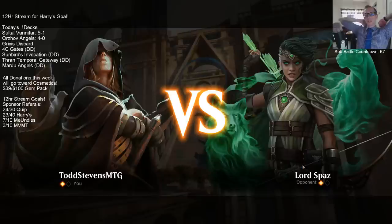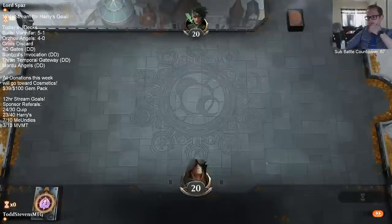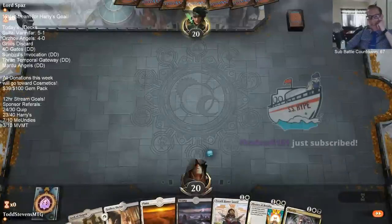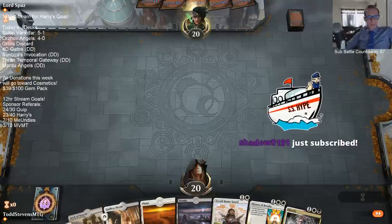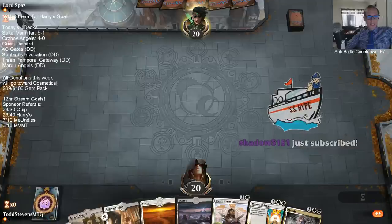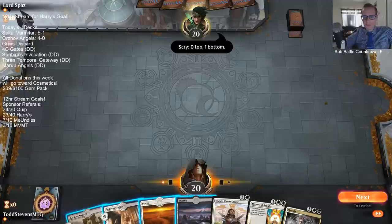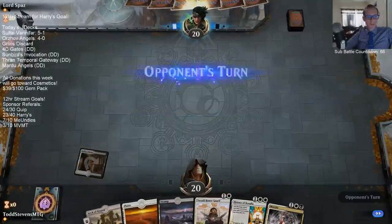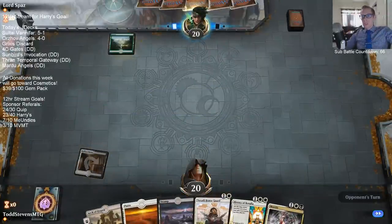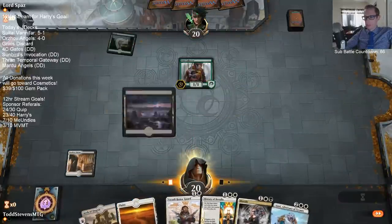That was a good hand on the play for the opponent. We're on the play now though - I like our chances. Our hand didn't end up being that bad; we had removal on turn 2, creature on 3, creature on 4 and then we were dead - just a really good hand for the opponent. Shadow - 51st sub - that is the 4th sub of the day, thank you so much! Get our sub battle countdown down to 66 now. These 3D cards you have to spend gems on to upgrade them.